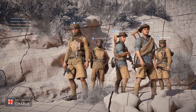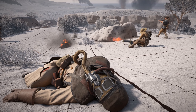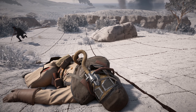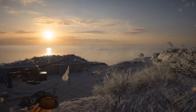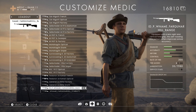It turns out they are, or at least in appearance. When EA gave me early access to the new Cape Helles and Achi Baba maps, I was surprised to see some familiar uniforms. ANZACs are featured in Turning Tides, though they're still classified as British forces. The British faction's medic class is portrayed as the quintessential ANZAC soldier, complete with a slouch hat, blue tunic, and shorts.